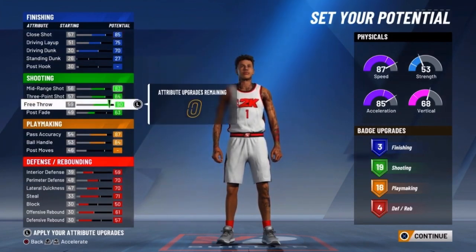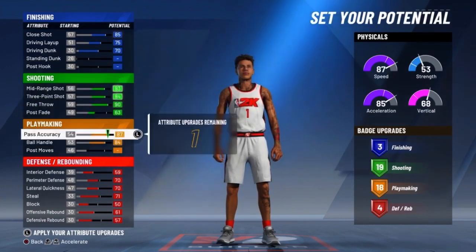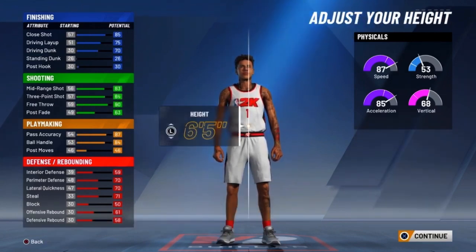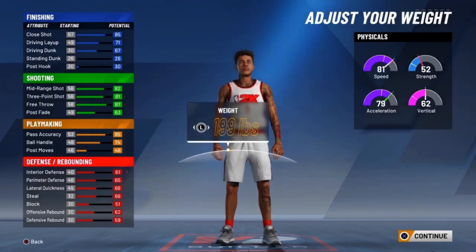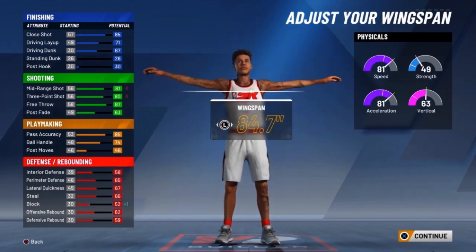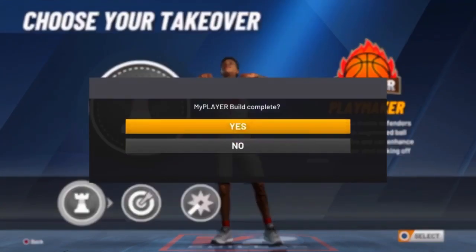I'm just gonna give it to the standard dunk — actually, I don't want to upgrade the standard dunk just to have one extra, that's stupid. I'll put it on defensive rebound. For height, six-seven of course. Weight, he's 160 but they don't let me go all the way down to 160, so we're going with 180. For wingspan, LaMelo's got a nice wide wingspan — not too wide, not too short — let's say a 6'10 wingspan.